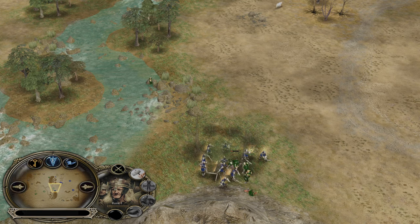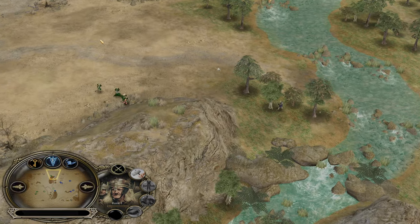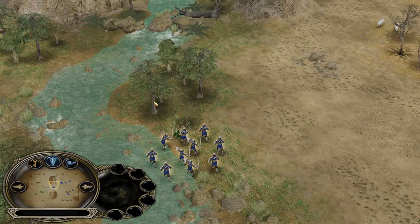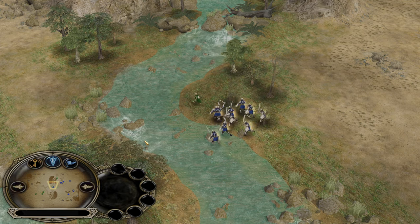Isengard will be forced to use the warchant; the peasants will be taken down by the Uruks no problem. The second peasant is coming from the top side, but the worker is scouting — that's a very important thing to do, it's going to increase your reaction time quite a bit. Now the Uruks are trying to bring the hobbits to Isengard.